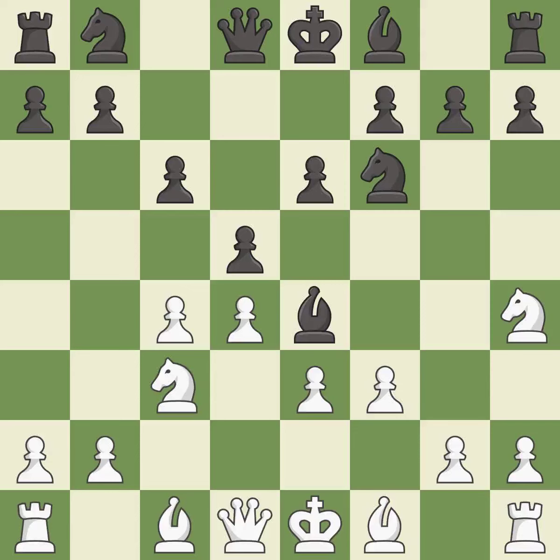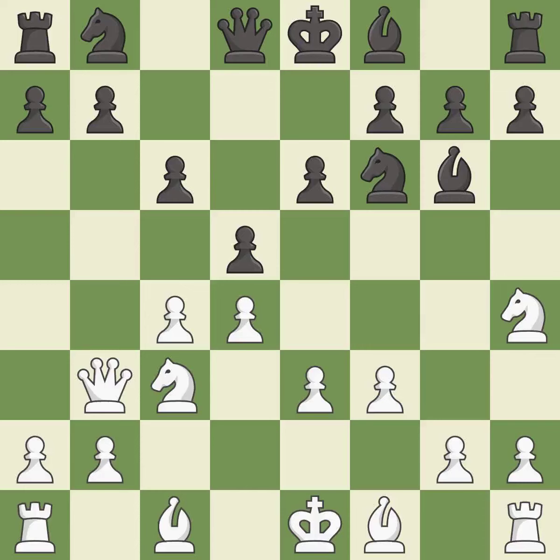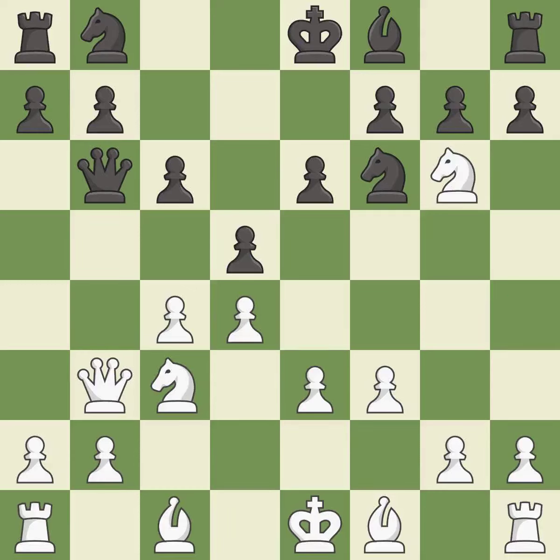This kicks an opposing bishop. This moves the bishop to safety. This develops a queen off its starting square, getting it into the action. This forces the opponent to double their pawns, which weakens their pawn structure.